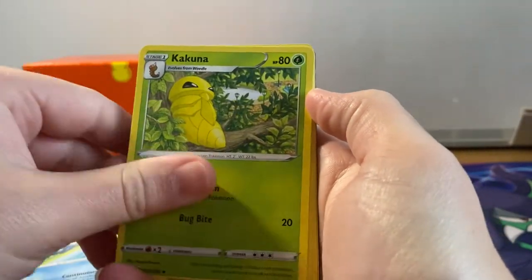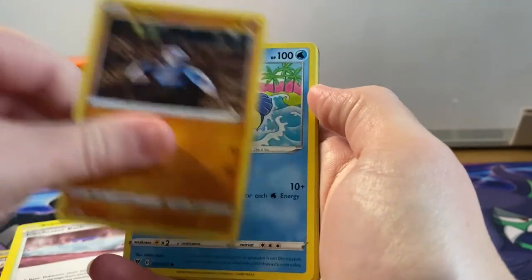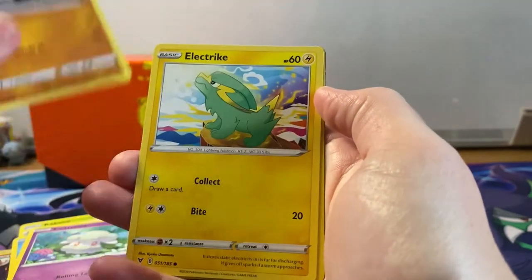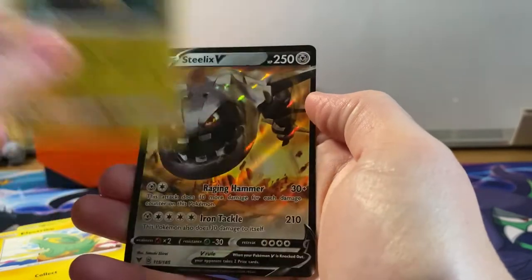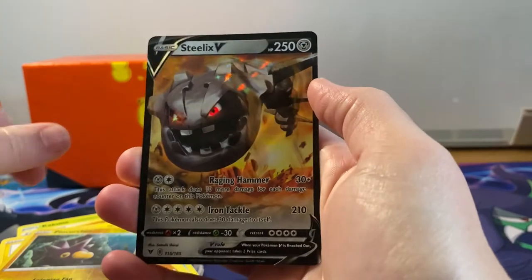Last ETB pack: Cramorant, Cramorant, Kakuna, Chesnaught, Drilbur, Wailmer, Kartana, Clobbopus. Electric reverse holographic Togedemaru, and a Steelix V ultra rare!